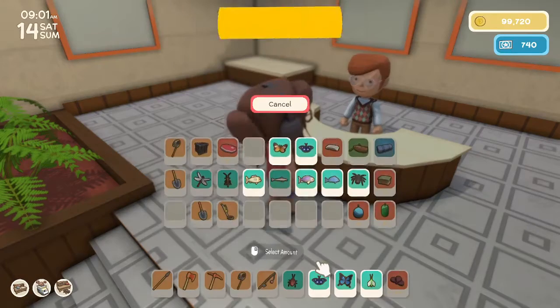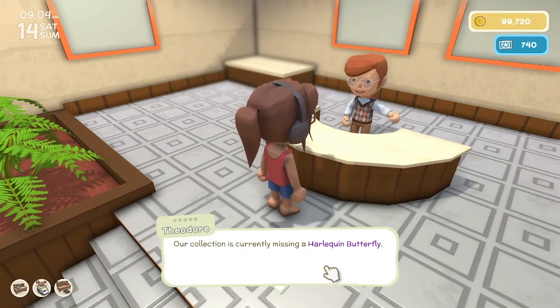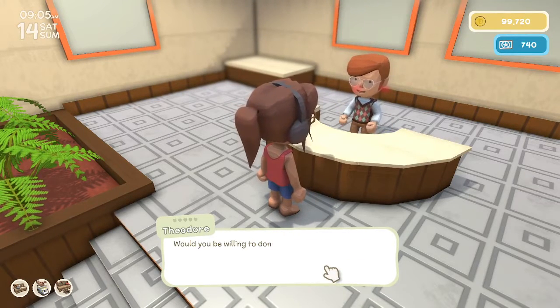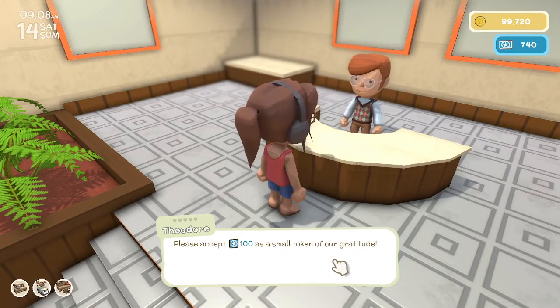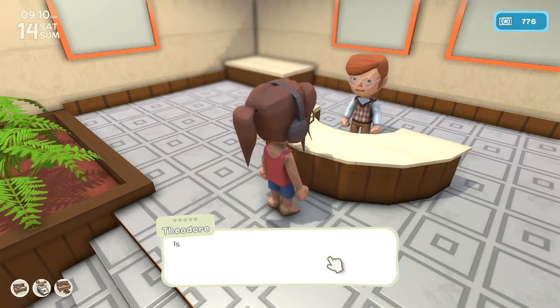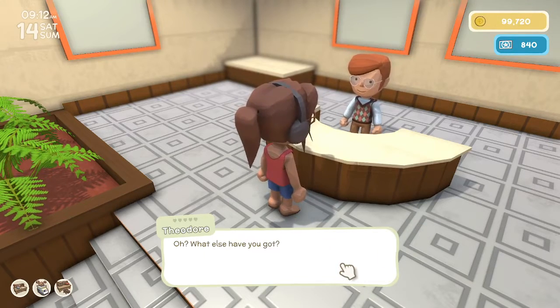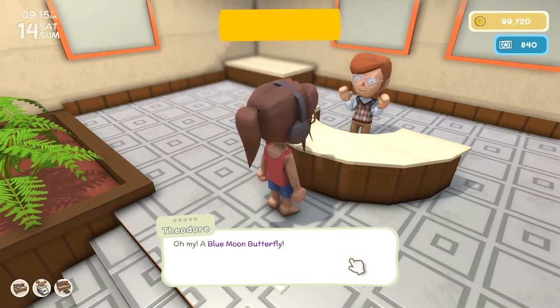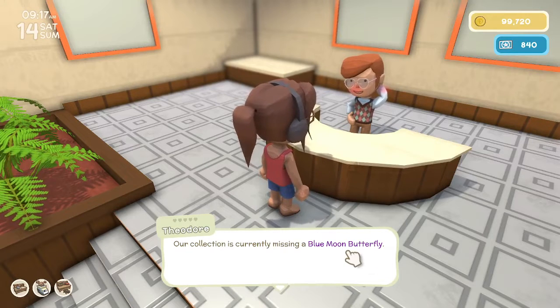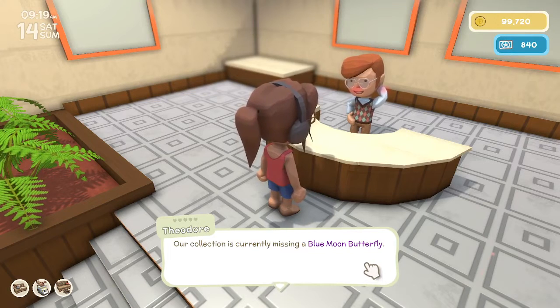I have another donation - I've got a Harlequin Butterfly. Oh my, a Harlequin Butterfly! Our collection is currently missing a Harlequin Butterfly - would you be willing to donate it? Take it. Your generosity is outstanding - please accept 100 permit points. I have another donation. A Blue Moon Butterfly - he looks so excited with all of them. He's blushing and everything! Would you be willing to donate it? Take it. Your generosity is outstanding - please accept 100 permit points.